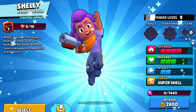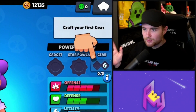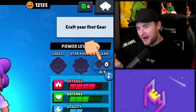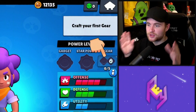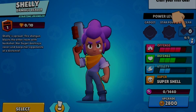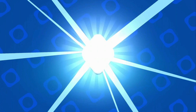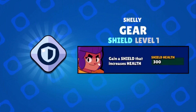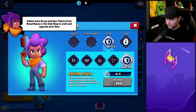Once you reach power level 10, you'll be unlocking your very first gear slot. As mentioned in the Brawl Talk, the very first gear you craft in Brawl Stars is going to be completely free — not the first gear on every individual brawler, just your first gear overall. It walks you through what you need to do, and we craft easy peasy. So we have our first gear unlocked here on Shelly — Shield level 1.